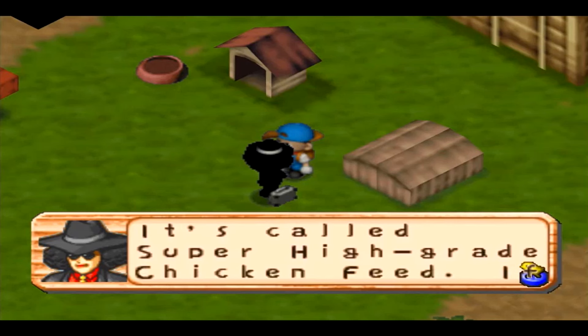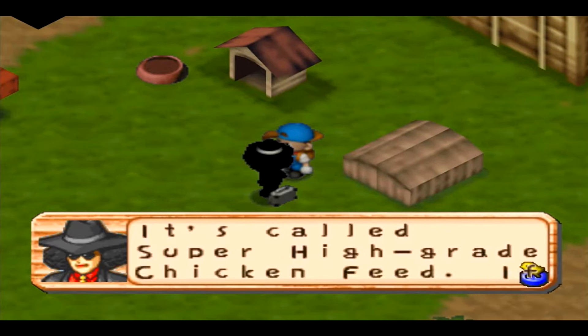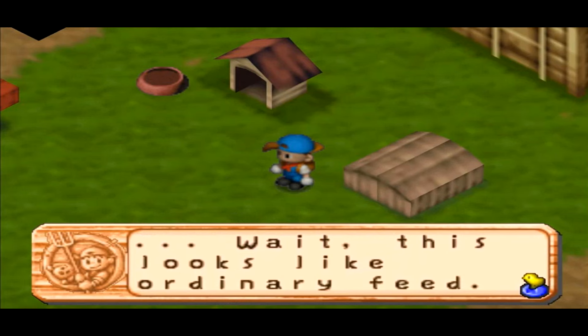When the Dorador salesman offered to give me super high-grade chicken feed, I was savvy enough to look him up, learn that it was a scam, and turn him down. It's really mean and stupid for the programmer to waste time programming a salesman into the game that offers you nothing but scams. On some level I can appreciate it because there are scam artists in real life, so it's good to teach kids a lesson about that. Apparently he can offer to give you soap, but he doesn't and you wasted your money.